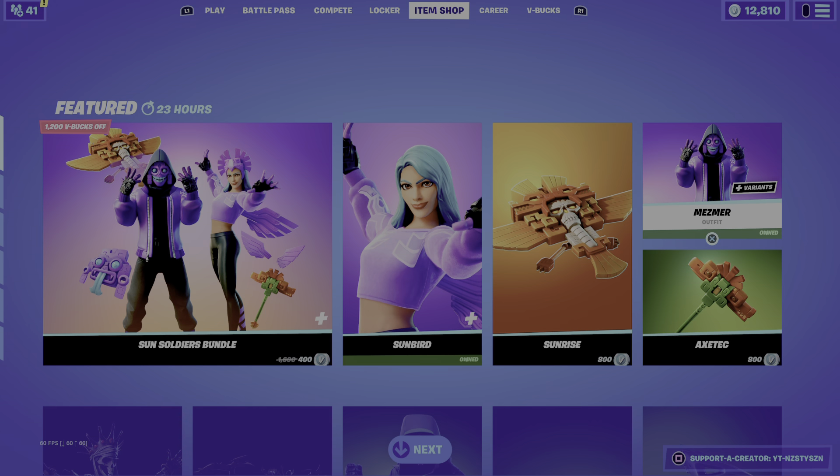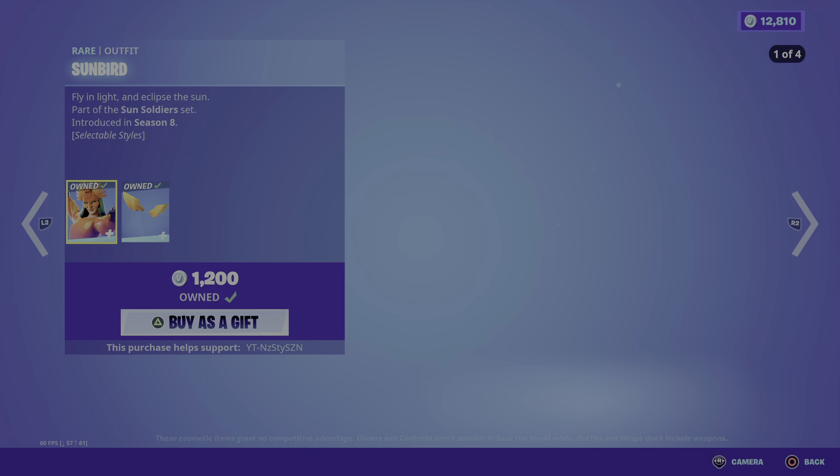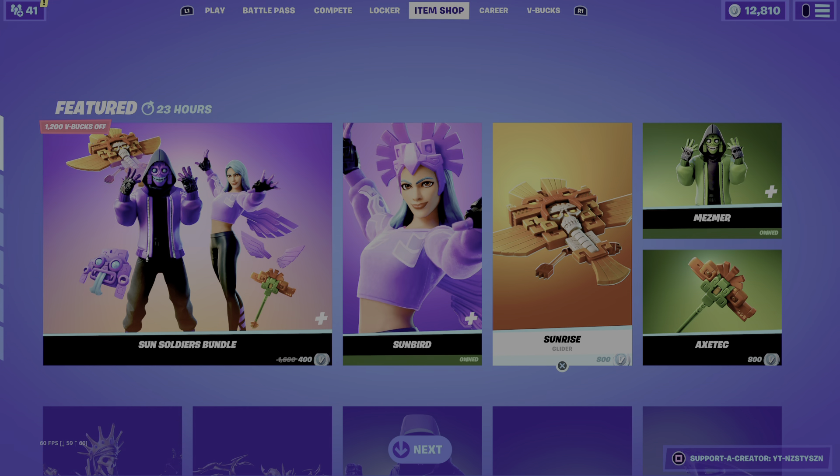That includes Mesma and Sunbird. Mesma is 1200 and Sunbird is also 1200. Both came out in Season 8, and they do have selectable styles.